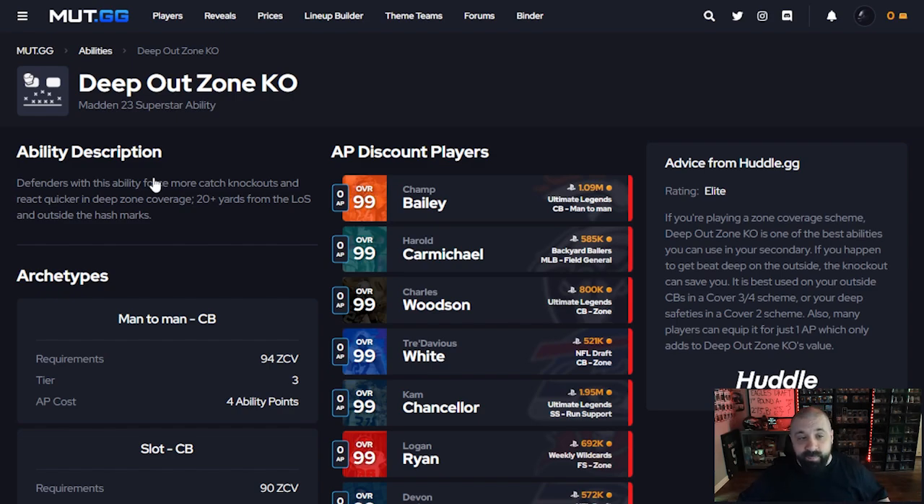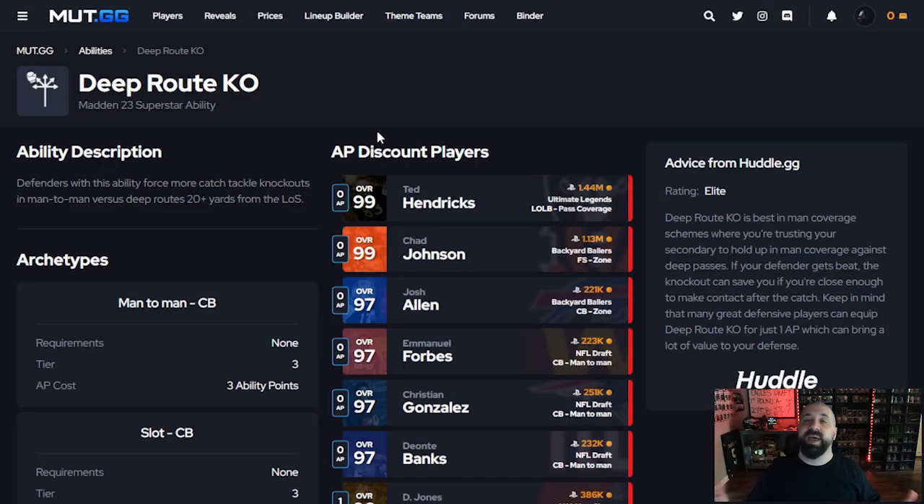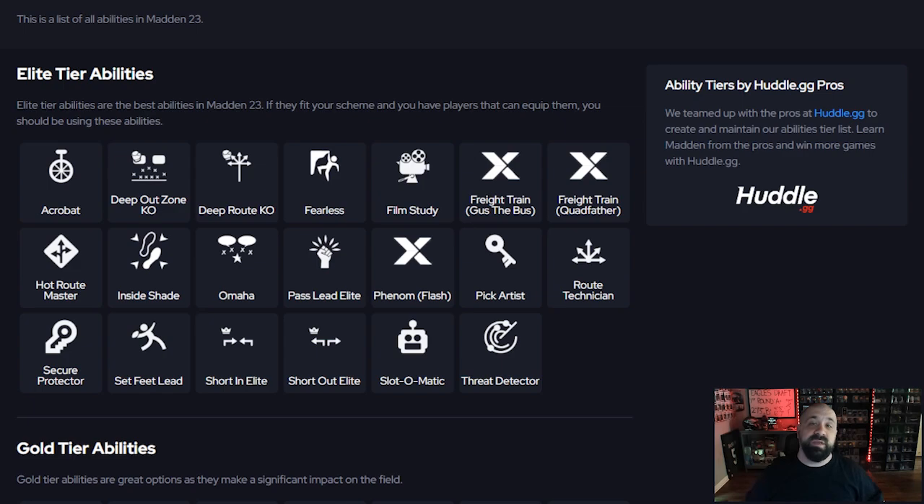Deep Out Zone KO on safeties playing up top is definitely overpowered — just don't click on. If you play a lot of man coverage, like spinner defense where your safeties are in man coverage all the time, you'll want Deep Route KO instead. But since I now have my safeties more in zones, I go with Deep Out Zone KO. Those are the best abilities for safeties.